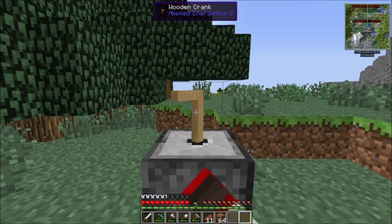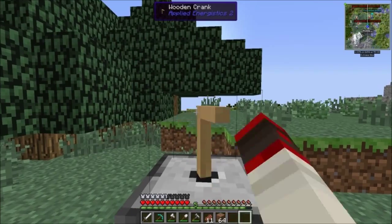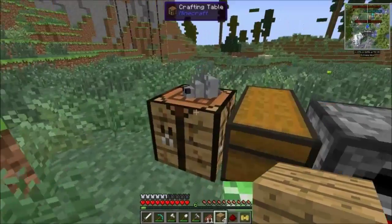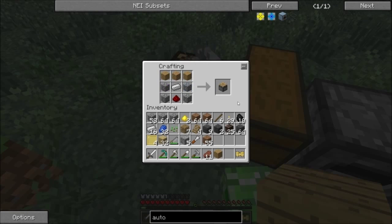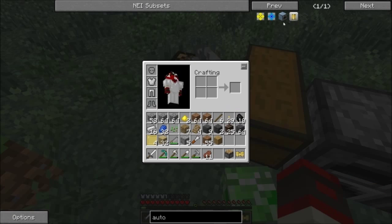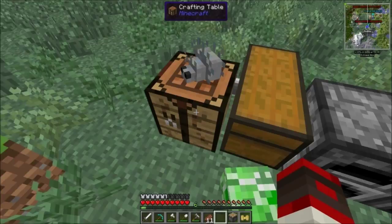I'll see you guys in a little bit after I spin it. So I made the pneumatic servo here, and now let's make the piston. Boop — piston's done. What else do we need? And a chest — we need a chest.